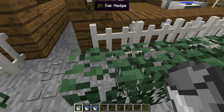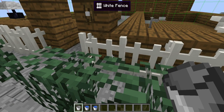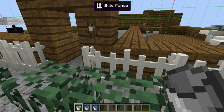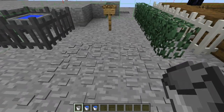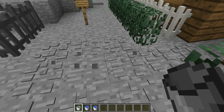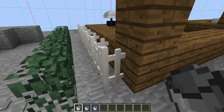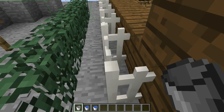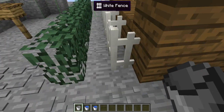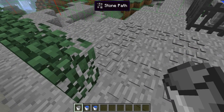Next is the oak hedges. They're just furniture too. And there are these stone things you walk on — they make the ground look cool. These are called stone paths. And then next are the white fences.